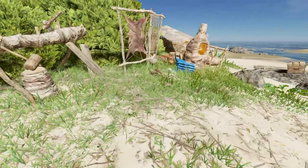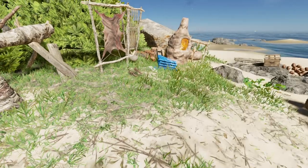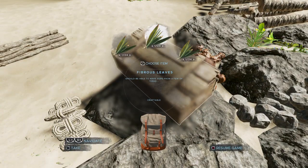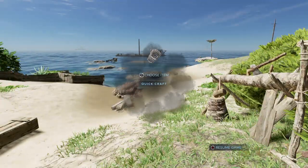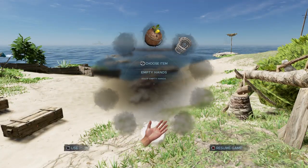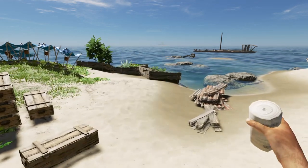Or you can use bandages. Bandages are easier to make - the requirements are lashing and cloth. For lashing you need four fibrous leaves, and for cloth you need four fibrous leaves as well, so eight total. You'll also need a loom. I can craft lashing in my crafting menu, and standing close to my loom I'll be able to craft cloth. As you can see there is lashing and a piece of cloth, and now I'll be able to craft one bandage.